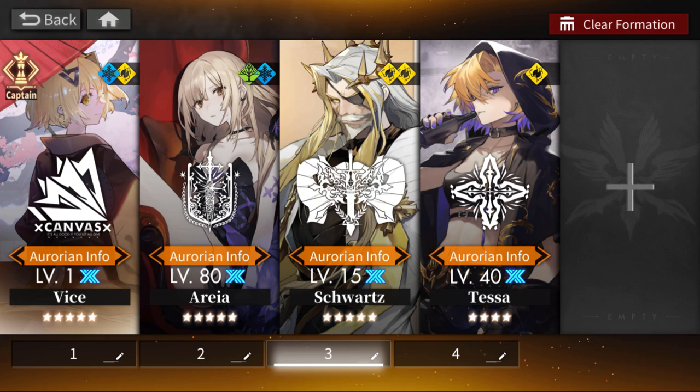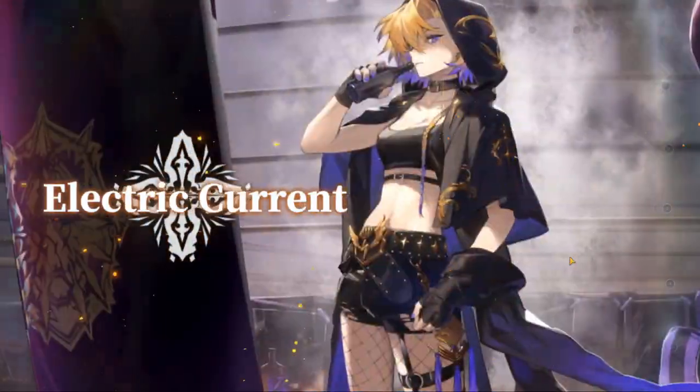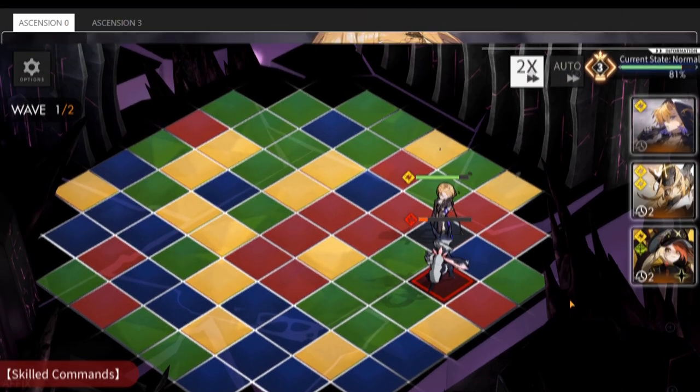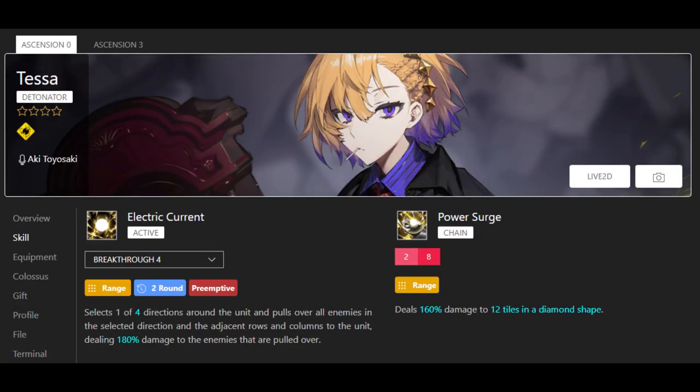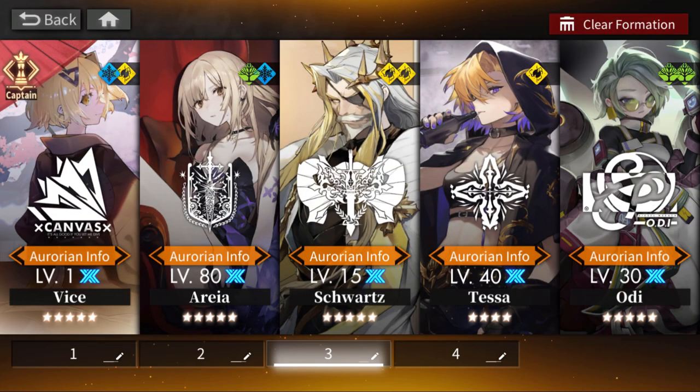In the same vein, Tessa as a four-star punches way above her weight and deals a lot of damage if you put her as captain of an all-Thunder team, where she can do her chain combo often and all active skills also give her stacks for her own active and the extra damage it deals. This is a deceptively powerful unit in the four-star category and one you should invest in as soon as you get her, because you will continue to get value out of her well into the late game.